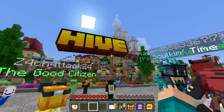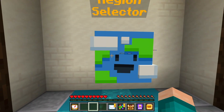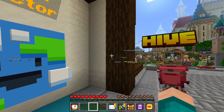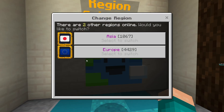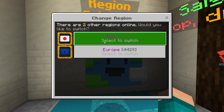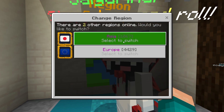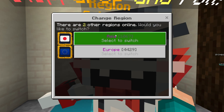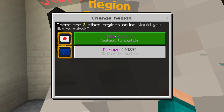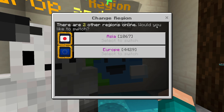The Hive is one of these servers that does include region selectors, so all we need to do is go over here and select region selectors. Many other servers have this as well — Zika, QCraft, all that good stuff. Basically, any big-name server should have a region selector. You want to make sure that you do switch to the correct region. We have Asia and Europe over here, which are not very optimal for me. Just make sure that you are in the region closest to you — if you're from Asia, go to the Asia region; if you're from Europe, go to the Europe region.